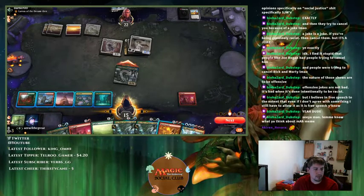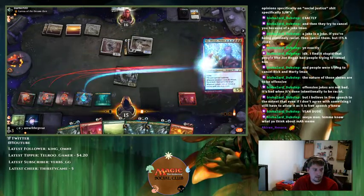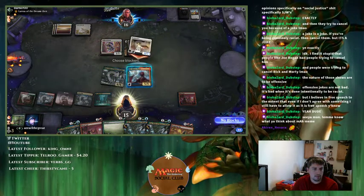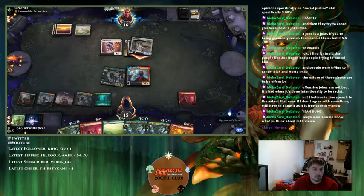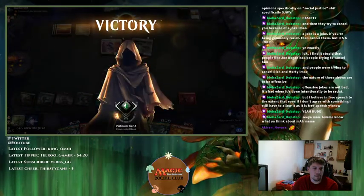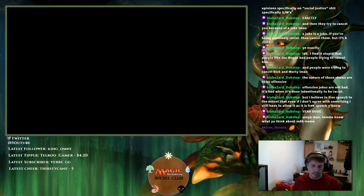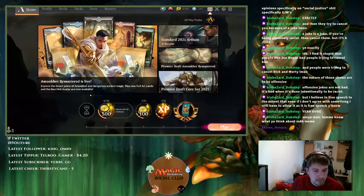Next turn they die — there's no way I'm ever blocking here because they're going to take a lot more damage. I'm going to Magma Quake, make them sack the creature, and then they take damage. We got lucky — our deck bailed us out by drawing all four Lotus Fields in a row. Outlaws' Merriment as a reward — that's cool. Let's go again.